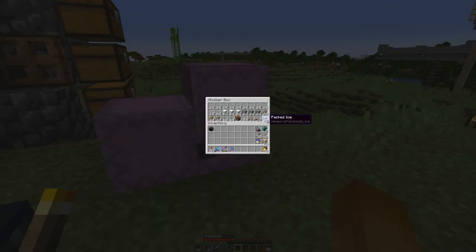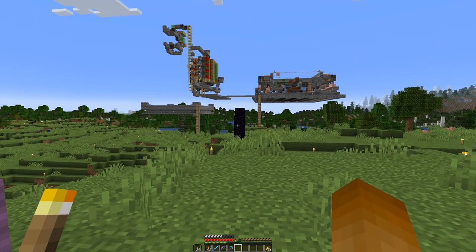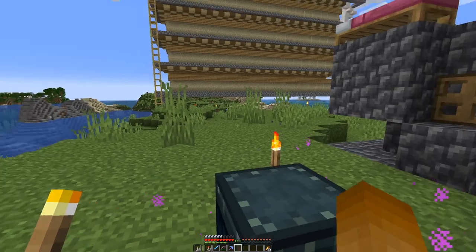We have quite a few building blocks, and you might ask: Hatsusi, what are you building with potions? Well, we will need the potions because we need some more building blocks out of the nether, and that can be dangerous, so it's best to come prepared.